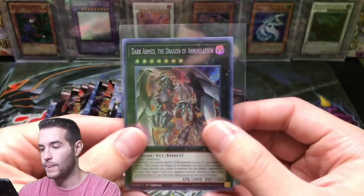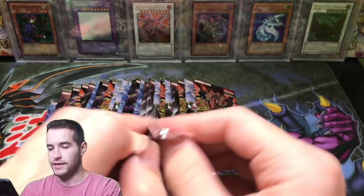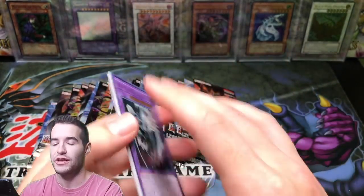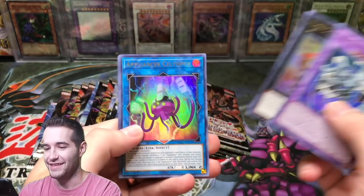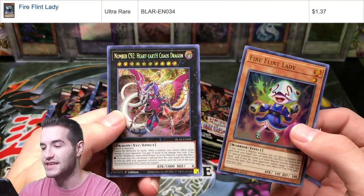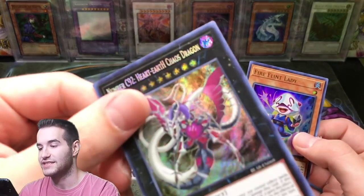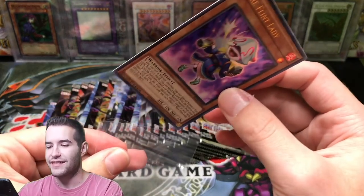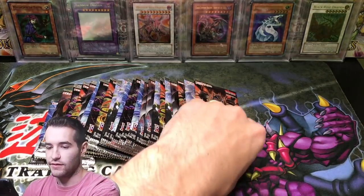Next pack — will this one contain the Utopia? Hit the like button for luck. That would be crazy if we pulled both Starlights. Fire Flint Lady — that is a nice ultra. And Chaos Number 92, Heart Earth Chaos Dragon — so it says Chaos twice, Chaos and Chaos Dragon. Fire Flint Lady I think is like a dollar ultra, so that's pretty solid.